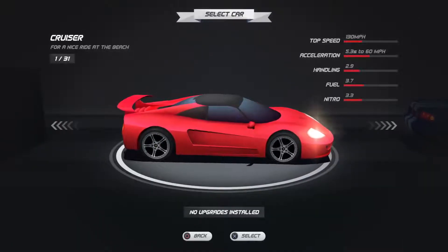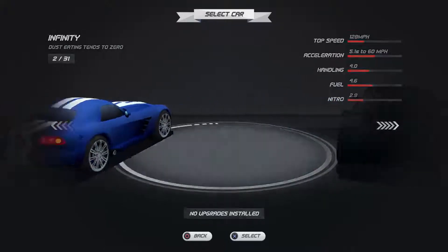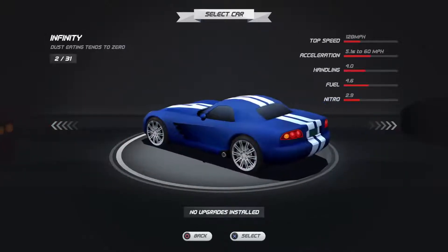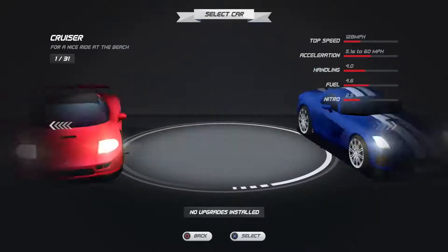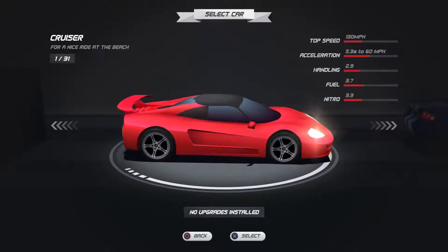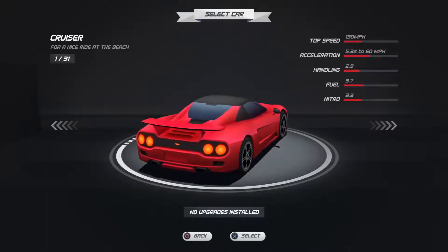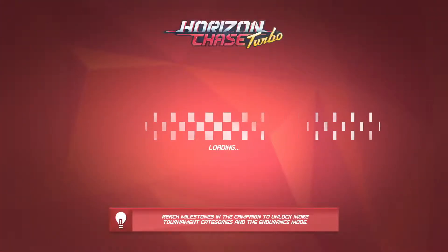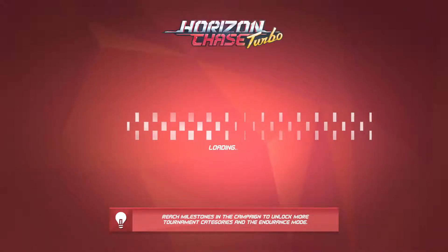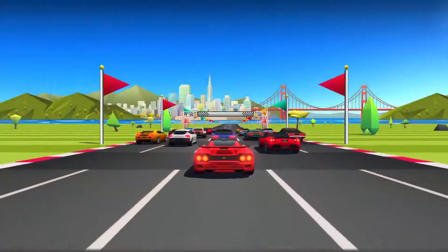This game you actually do have to pay for. We have a second car - it has better handling but less top speed. But the Cruiser is red, and I gotta go for the Cruiser. It's my favorite color - it's the kind of car you use in these types of games.